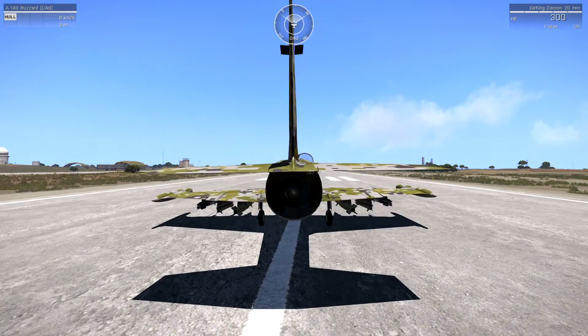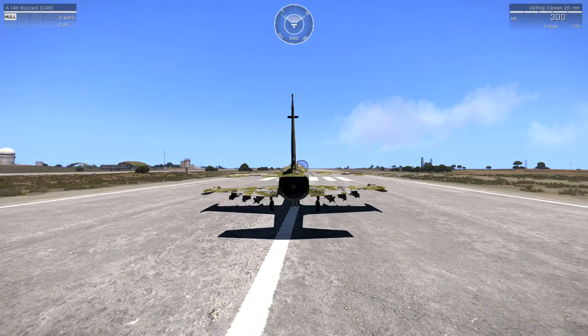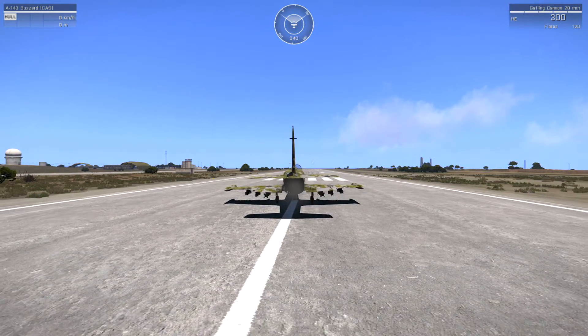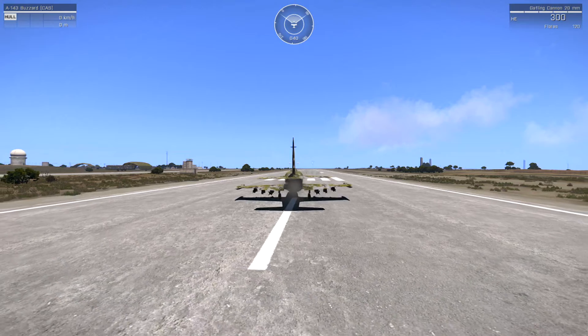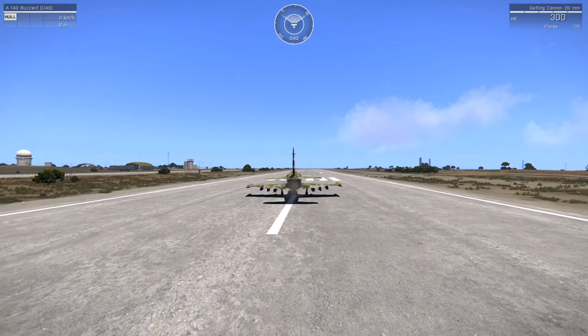Let me try to find the flaps button first of all. Flaps at takeoff, start engine, throttle up to 80%.